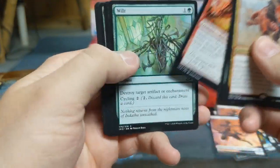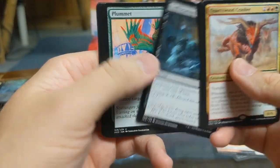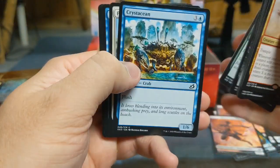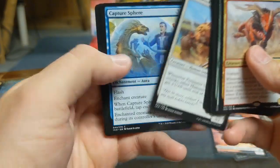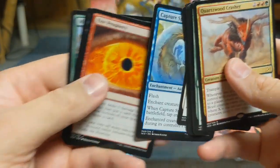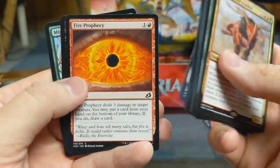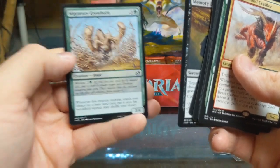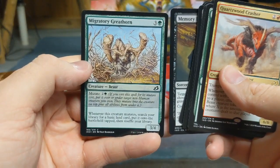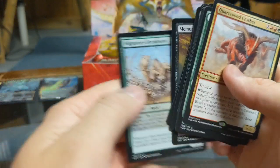Spell Eater Wolverine, Wilt, Suffocating Fumes, Plummet, Crustacean, Perimeter Sergeant, Capture Sphere, Fire Prophecy, Memory Leak, and Migratory Great Horn — come on, focus! That's cool, and it's another Mutate.